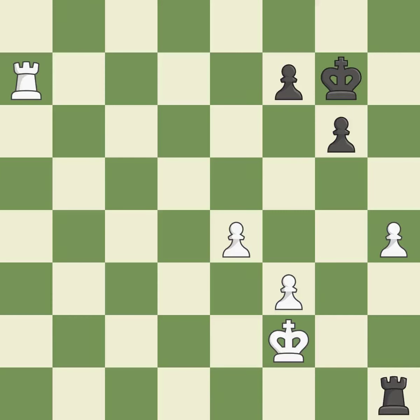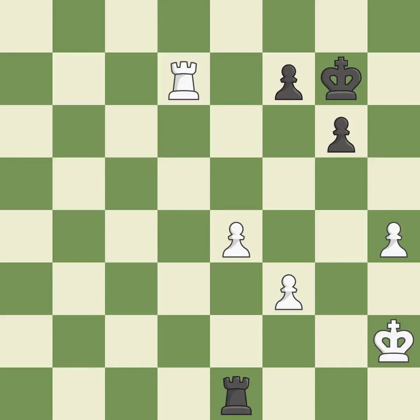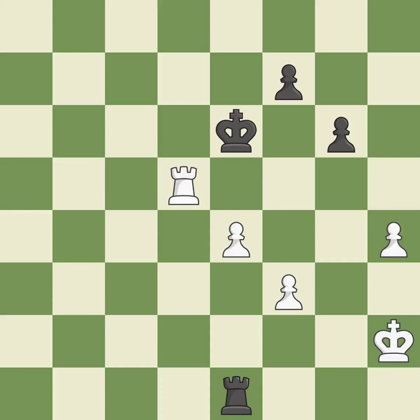The rook is now in a safe position. This defends the attacked pawn. This moves the checking rook farther away. The rook is now in a safe position. This poses the risk of producing a passed pawn. After all captures, this is an equal trade. This stops the opponent from being able to create a passed pawn.